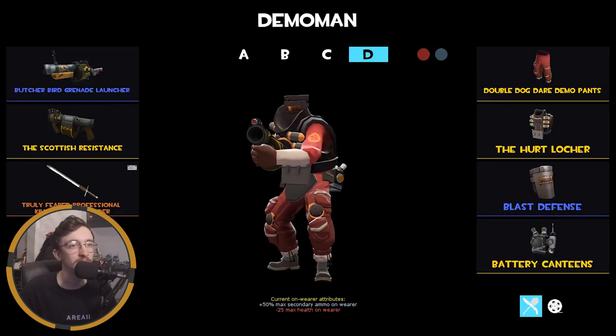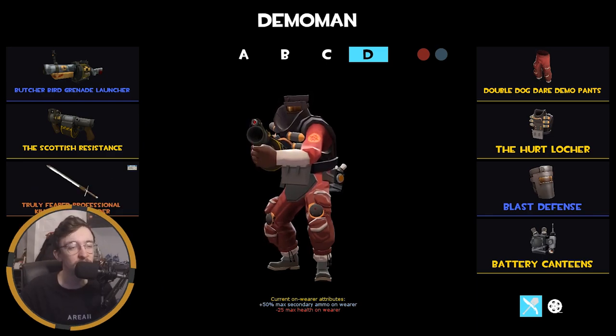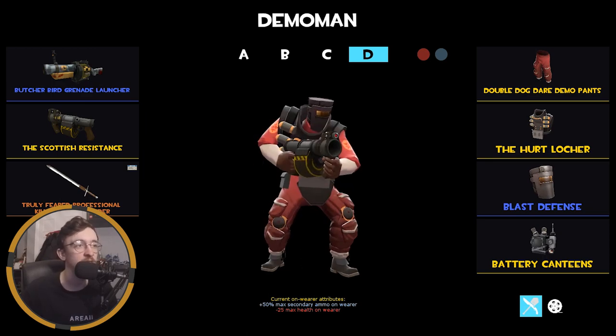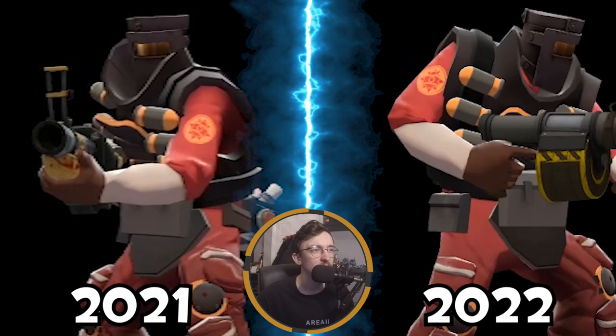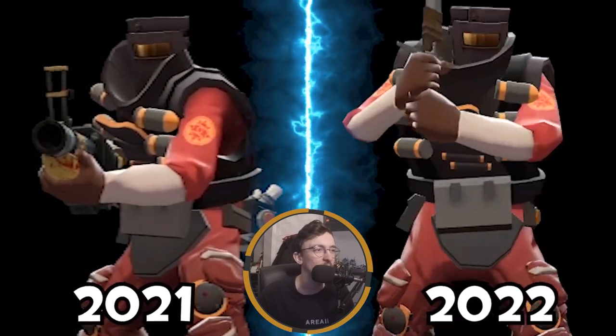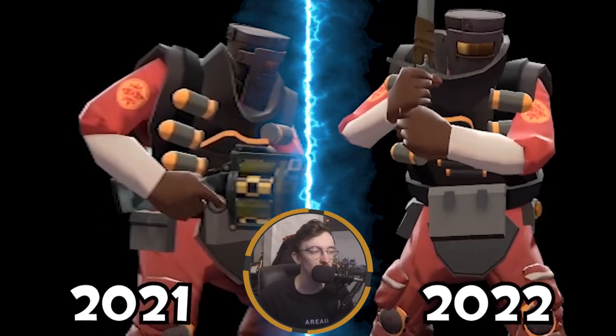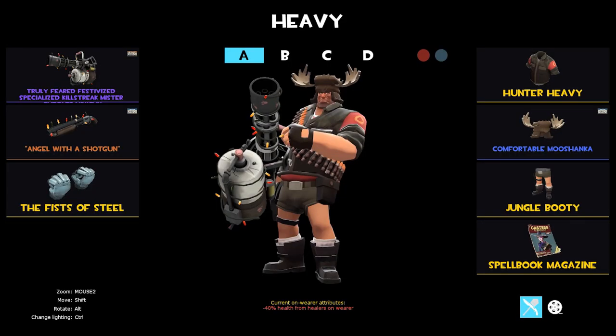I've got the Quack Canvassed Loch-n-Load, Tide Turner, and Filler Pool Caber — because funny caber. Finally my MVM loadout — I don't play Demo Man much even in MVM. No robo cosmetic because I wanted something that looked like he deals with explosions and is bulked up. I think it's a decent Demo Man MVM loadout.